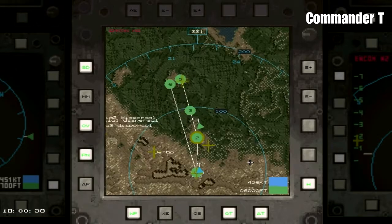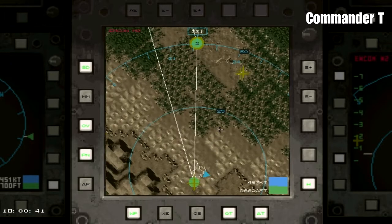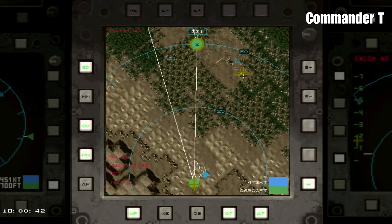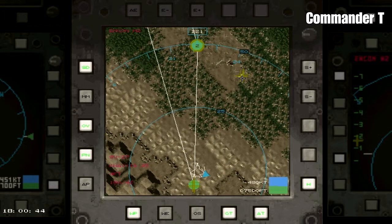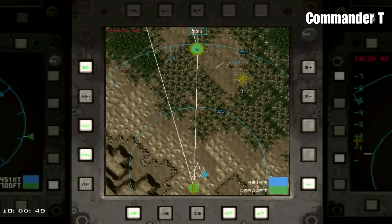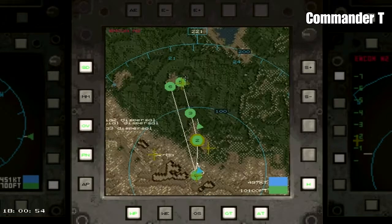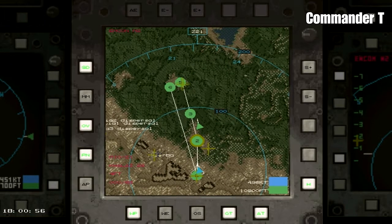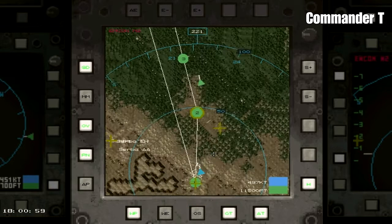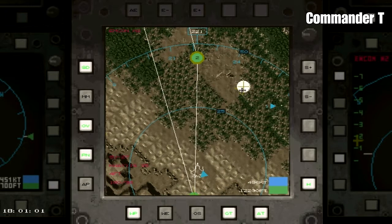There's not a long way to go, so if we are damaged we can limp back home quite easily. We've got code to waypoint two which is 50 miles away. There's no other enemy air contacts in the area - there is a flight of F-15s just ahead of us, going between waypoint two and waypoint three.